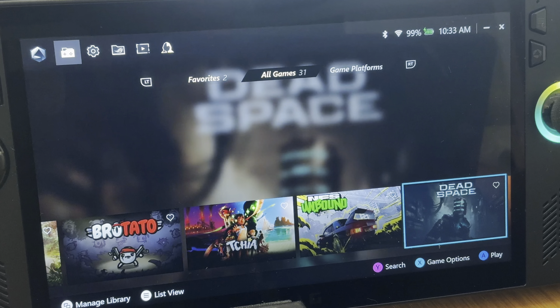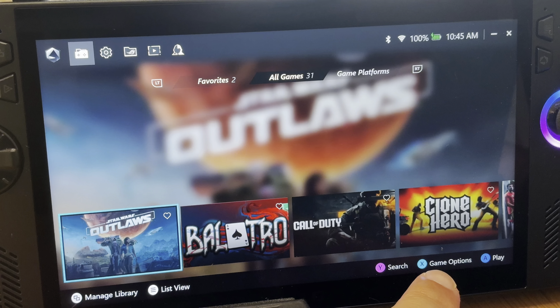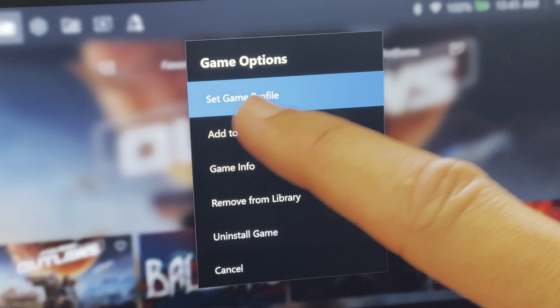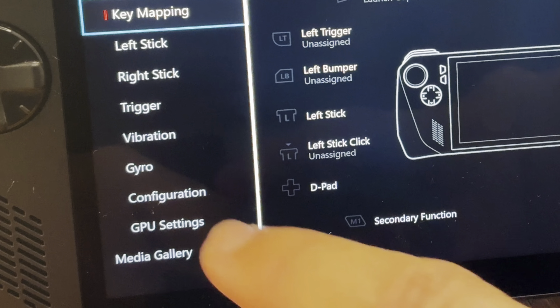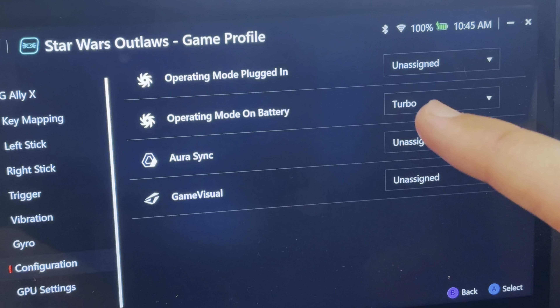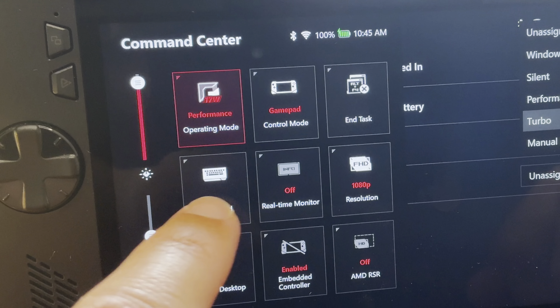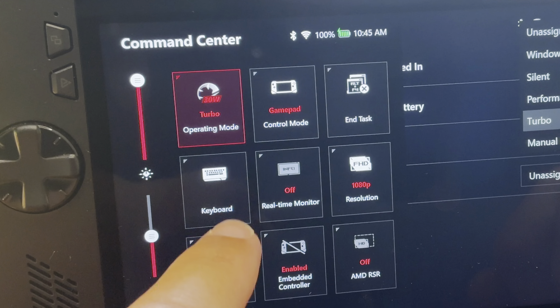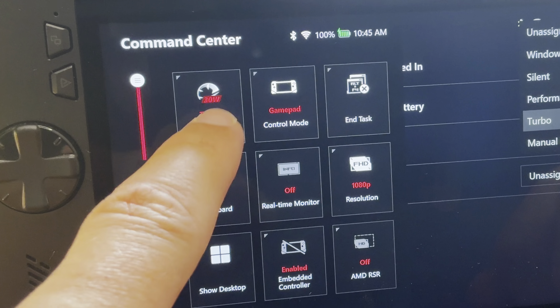The huge 1.5 update gave us two game-changing features. The first is being able to customize our game library including the long-awaited carousel for a more console-like feel. The second is that if we select a game, press X or Game Options, then Set Game Profile, then Configuration, we can now set what operating mode — Silent, Performance, or Turbo — the game automatically launches into, without having to manually change it each time in Command Center. That's such an underrated, game-changing feature.